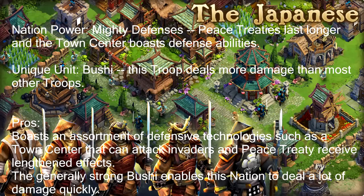Let's talk about the Japanese unique unit — the Bushi. This infantry is hands down the best infantry in the game. They do so much damage and cut down things so fast. I'm serious, these guys are so good. The Japanese is hands down the most overpowered nation in this game and I think Nexon needs to fix this. Their Bushi unit alone is incredible, and combined with the town center defense and extended peace treaties, everything about the Japanese is just so good.